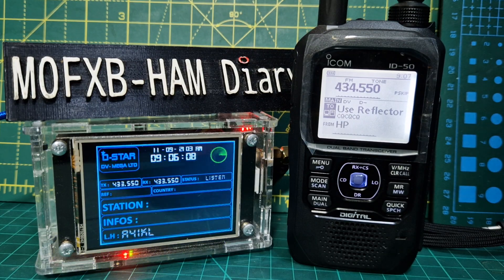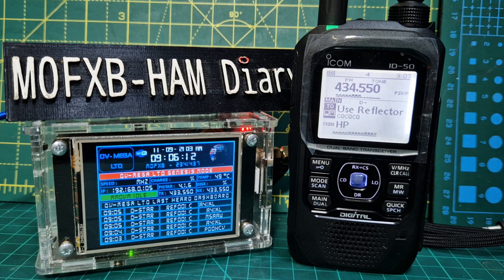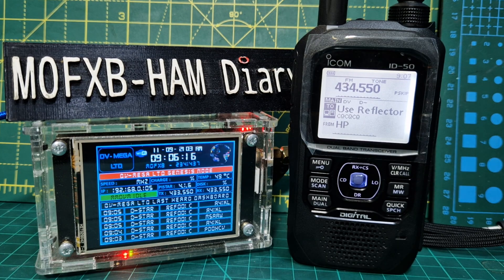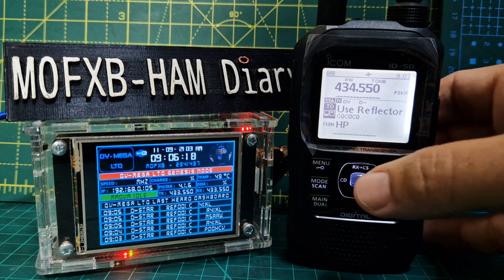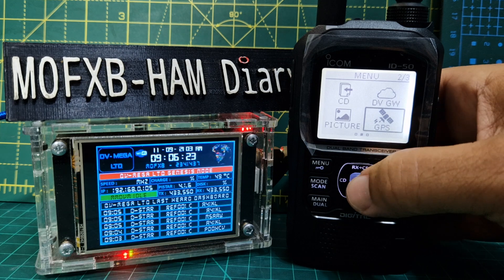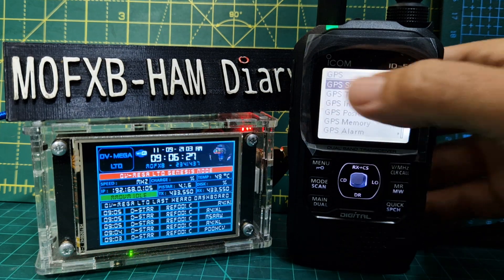Welcome to my channel — M0 FXB here. I've got my ICOM ID-50 and my DVMega hotspot. We're looking at some of the basic GPS settings. The quickest way to get to your GPS is to go to Menu, find the tile called GPS, and press Enter.